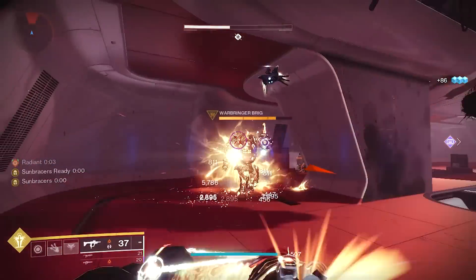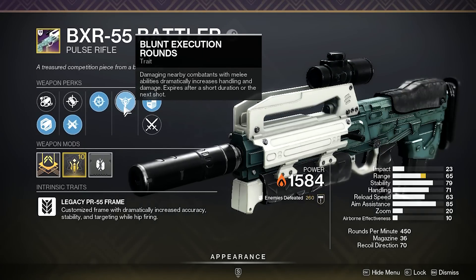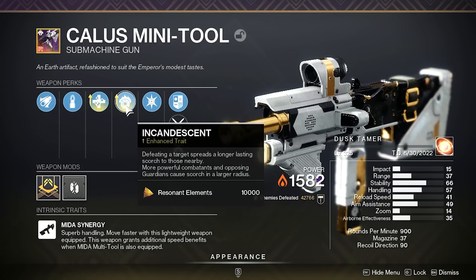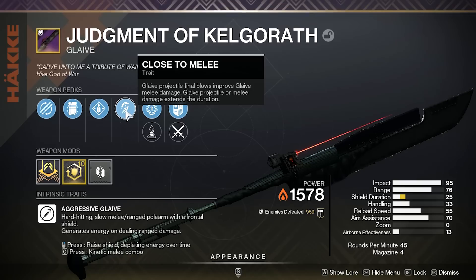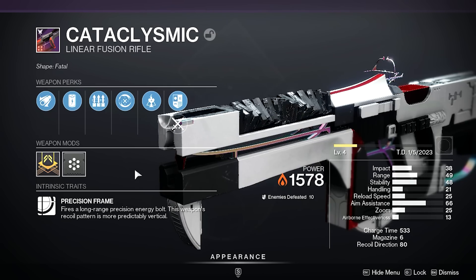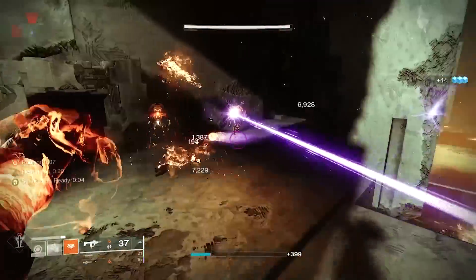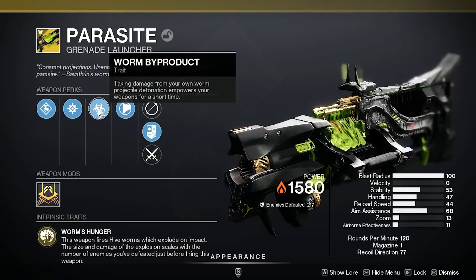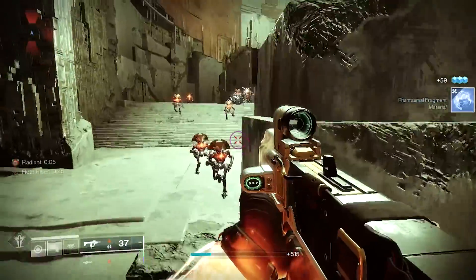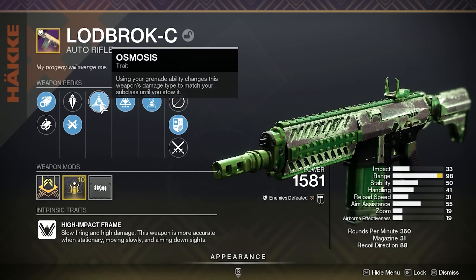When it comes to weapons that synergize well with this build, legendary weapons with Incandescent work exceptionally well as they add scorch and ignitions to what you're already creating with solar grenades. Weapons like the Calus Mini-Tool, BXR Battler, Staccato, or Cataclysmic are all very strong. Exotics like the Dead Messenger grenade launcher — which can swap between elemental burns — and the Parasite heavy grenade launcher, which puts out exceptionally high single-shot DPS, are excellent choices. Weapons with Osmosis, Demolitionist, or Wellspring will also provide superior synergy with this Sunbracers build.